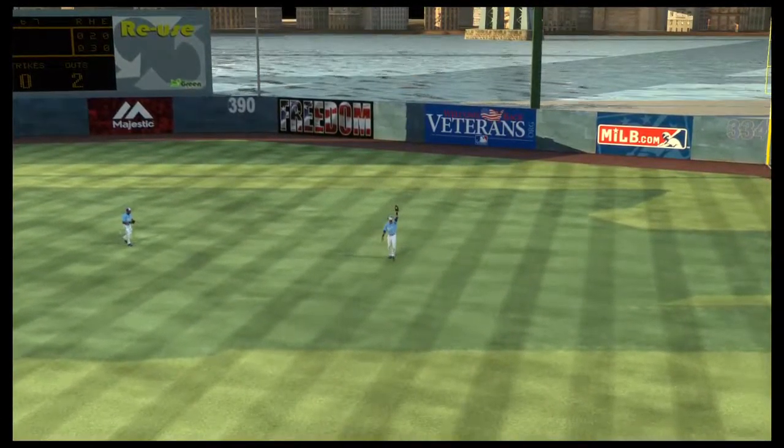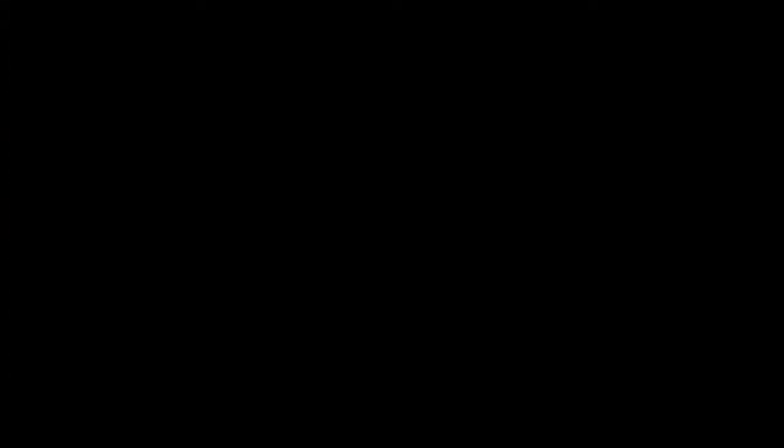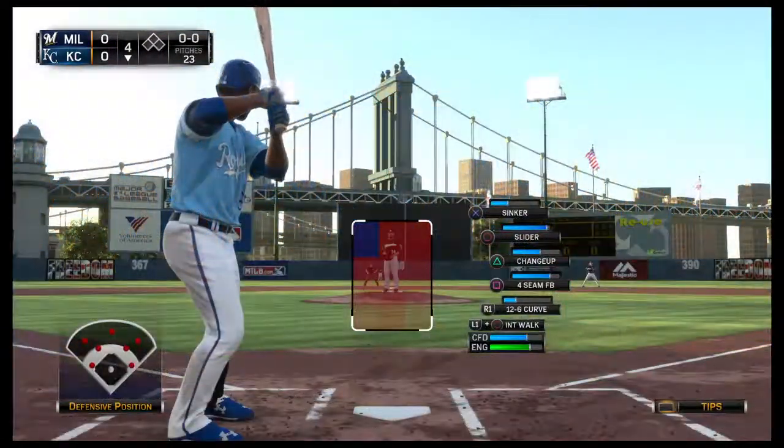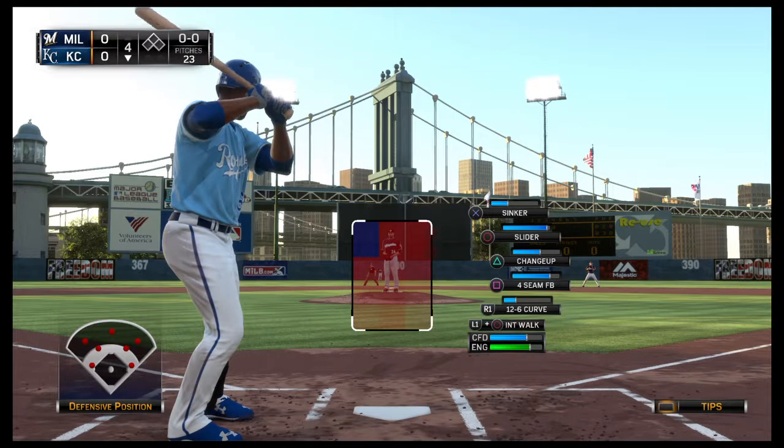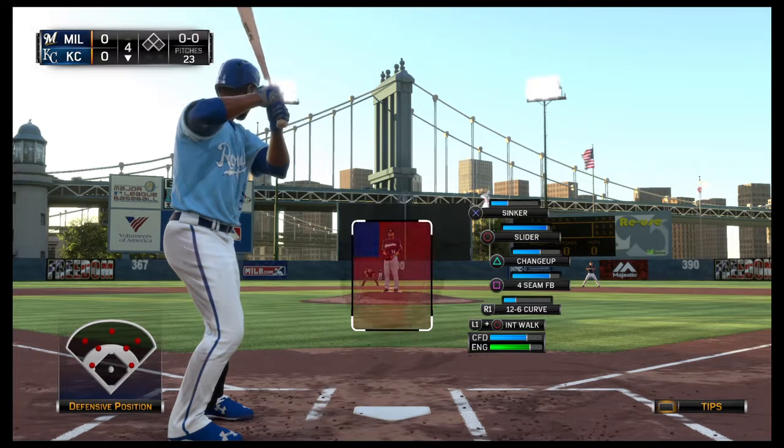Rios is going to tuck this one away, and the side is retired. Brewer strand one onto the bottom of the board, still with more to go. Lorenzo Cain will lead things off here in the home half of the fourth.